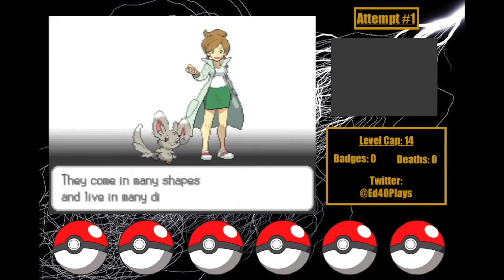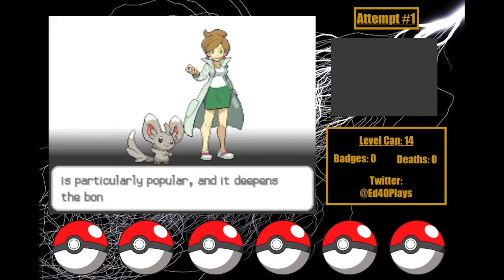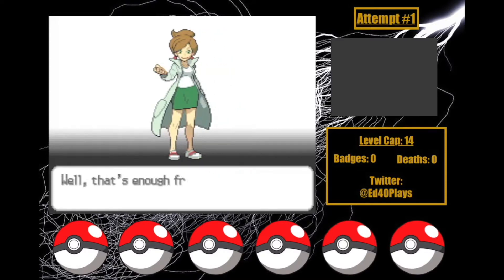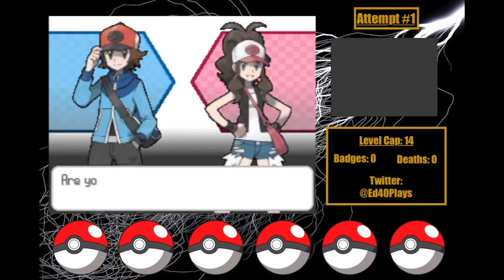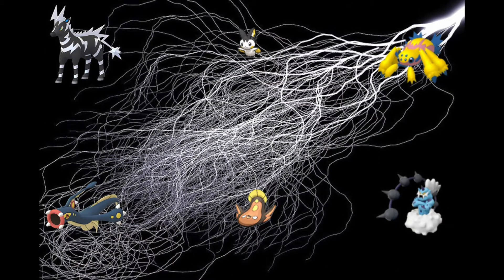This time I'll be doing an Electric-type Nuzlocke. The Electric-type is an interesting one — with only one weakness, it's a pretty versatile type. Electric-types tend to be fast and pretty strong, but their big drawback is that they're usually on the frailer side.